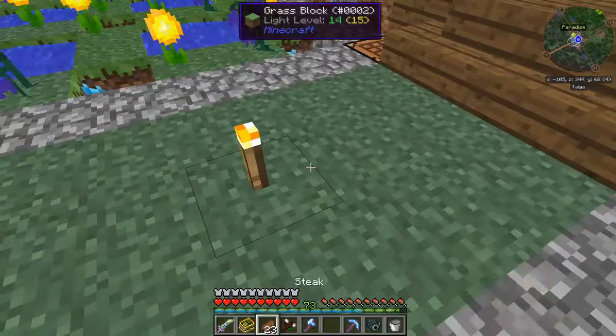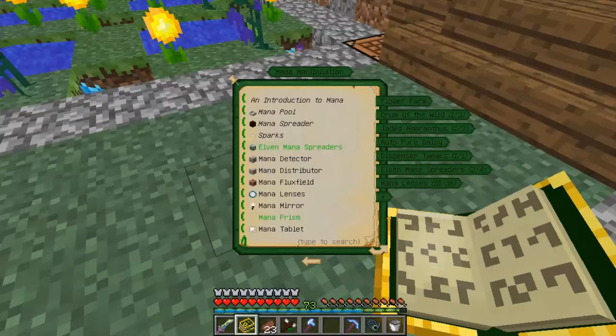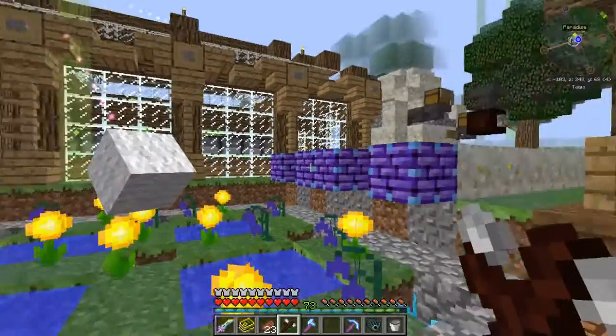Wait, how do I combine those two together again? I'm trying to do the warp lens. Mana burst effect — hitting a force relay will teleport to the end position of said force relay, maintaining its momentum. Furthermore, when used as a composite material into boar lens, the boar lens must be visible, making the lens not break force relays or pistons.